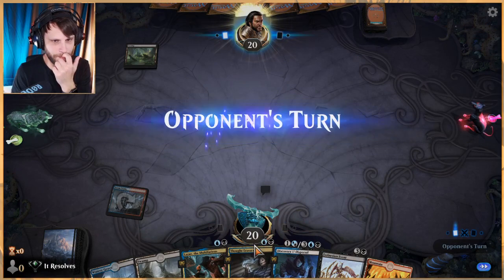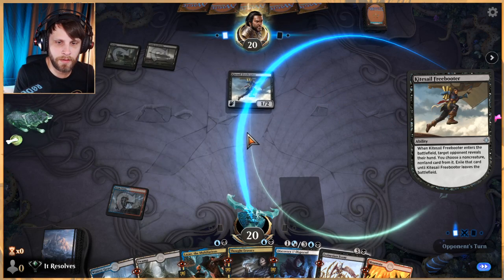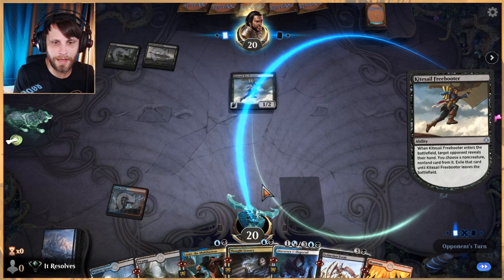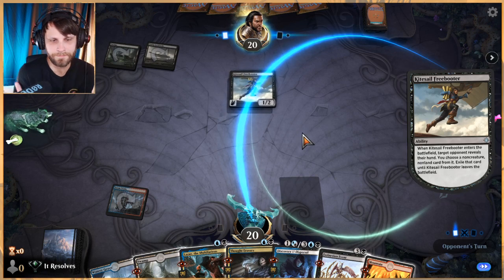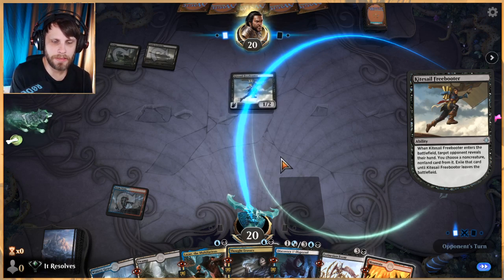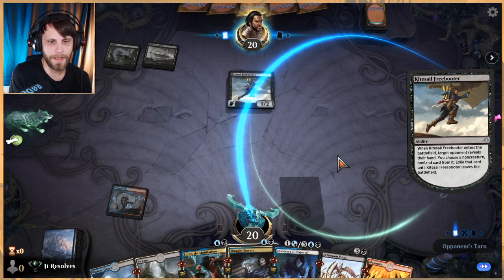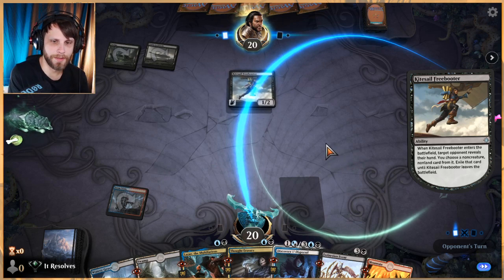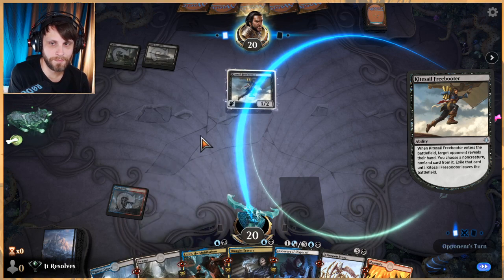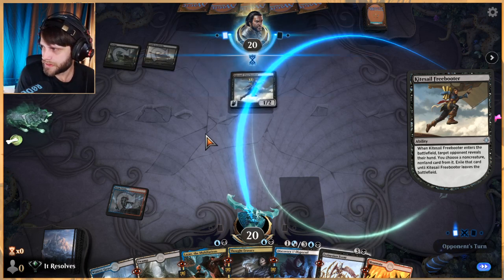We'll start with Steam Vents, follow it up with a Swamp, then Thought Erasure. Oh — maybe not. Extinction Event is probably going to be really good against them though, so they may end up taking that. Regardless we have Discovery/Dispersal or Thought Erasure as an option next turn. We could also just play Lazav — I keep saying Ledev, that's definitely a Selesnya thing, it's Lazav. Really considering here.